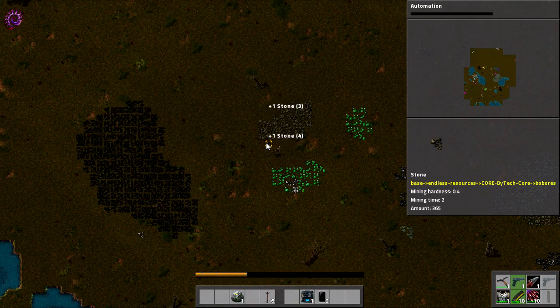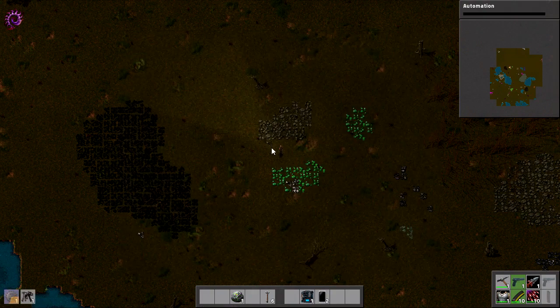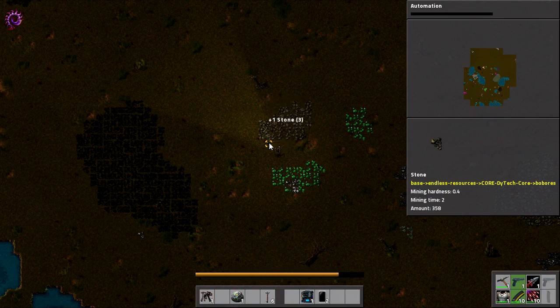We've got a lot of stuff to potentially build and a lot of stuff to explore, and hopefully it's going to be freaking awesome. So we're going to try and set up a couple of burner mining drills so we can actually start on some coal production. And that's pretty much what we're after at the moment.